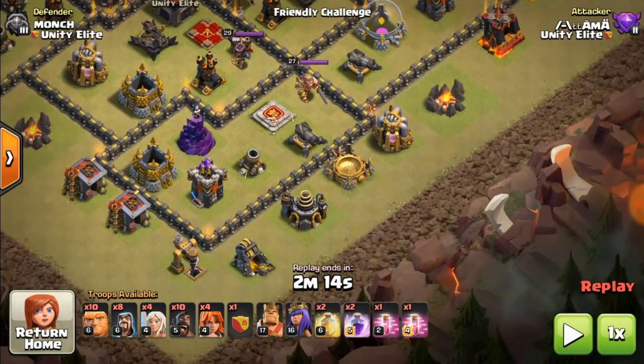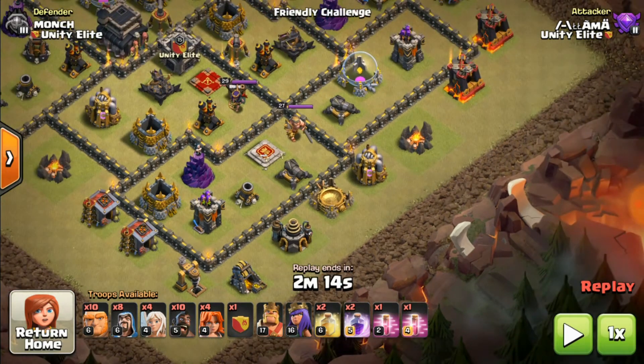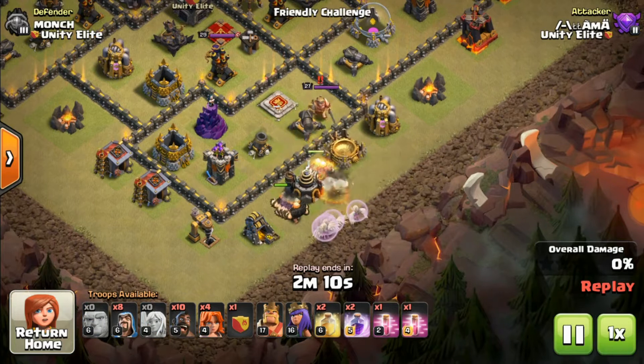The GHB I'm using can be used in anything - mainly in wars, pushing, or farming. This is quite an easy and cheap army, around 200k elixir and 1200 dark elixir. For all this you can easily get millions of elixir and gold and around 4k dark. Let's see what I did on his base.